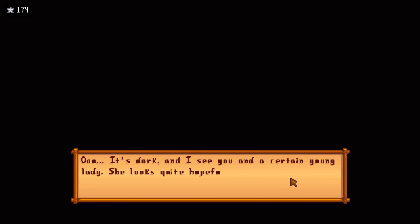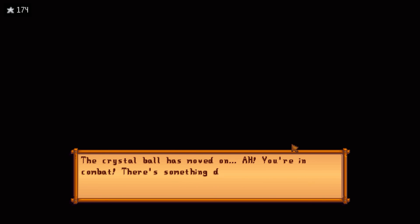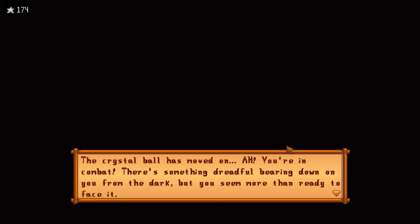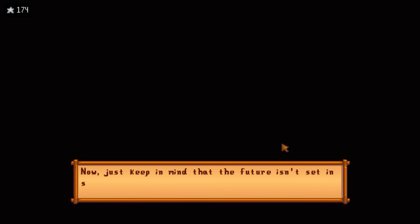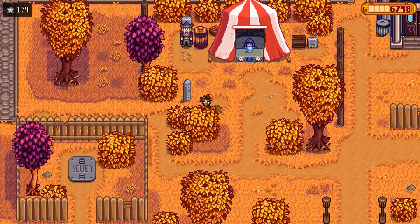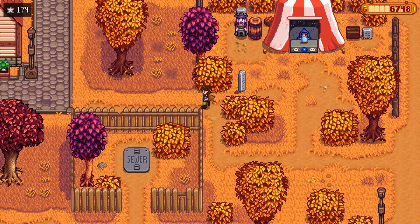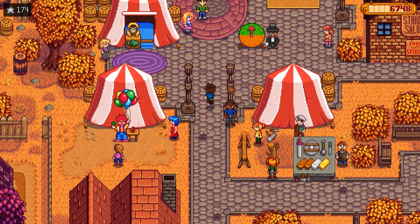Second vision: 'It's dark, and I see you and a certain young lady — she looks quite hopeful, eager to spend time with you. That young lady's name starts with an L.' She's been doing her research! Third vision: you're in combat — something dreadful bearing down from the dark, but you seem more than ready to face it. 'The fortune isn't set in stone — whatever I told you can still be changed.' So she sees love blossoming with Leah — pretty good fortune teller. Just tells us what we want to hear.